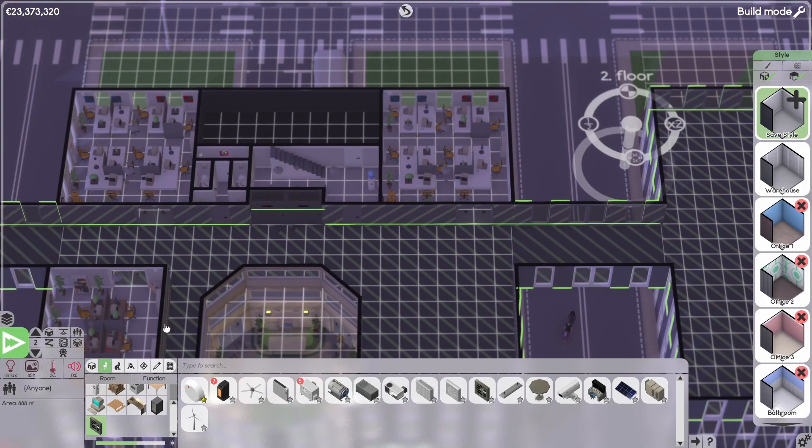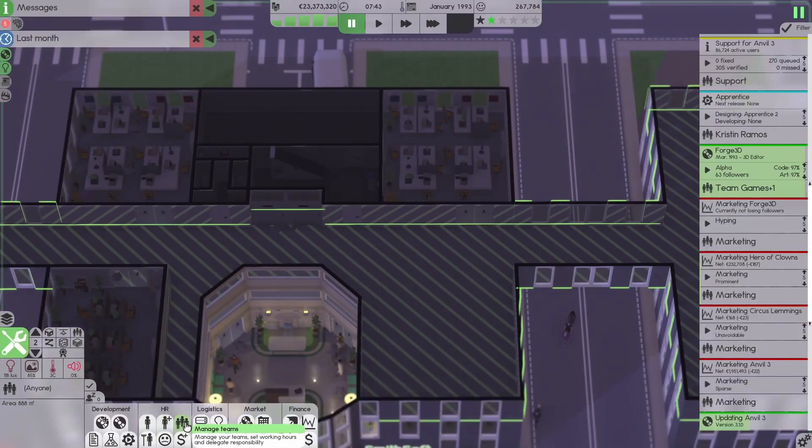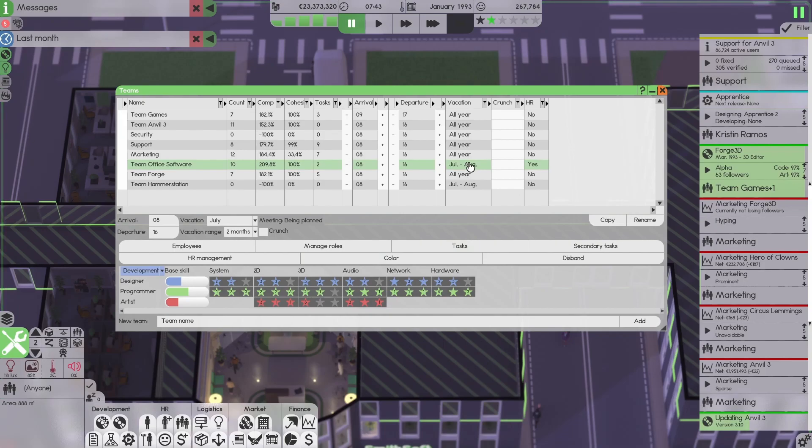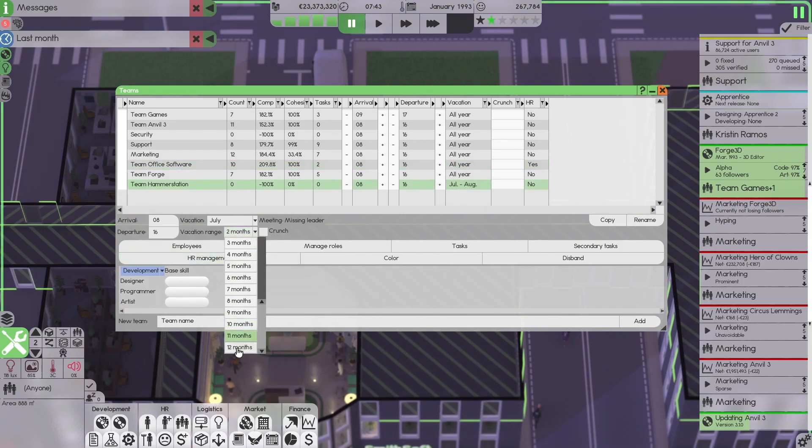We are going to need a new team. Let's call it Team Hammer Station — that sounds like a good console name. Or not. Why do you have Team Office Software? It should be all year. H-R-E-S, yeah. From 8 to 4, that's fine. Team Hammer Station.